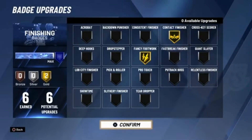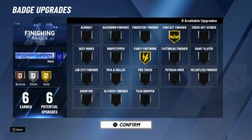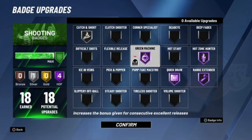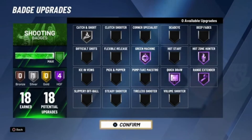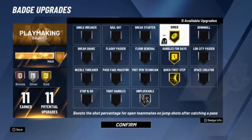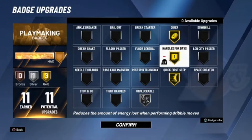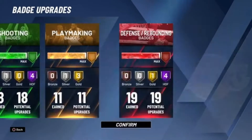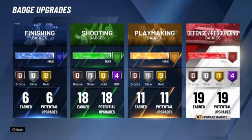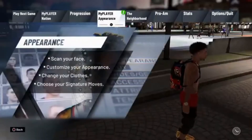I already showed you my stats at 99. I don't have 99.9 right now so I don't have that extra plus one, but yeah this is me currently at 99. You guys see how my badges are — if you're a normal viewer you already know that my badges for this build pretty much stay the same. Sometimes I'll flip-flop the playmaking badges like Dimer on silver and Unplugable on gold, or vice versa.